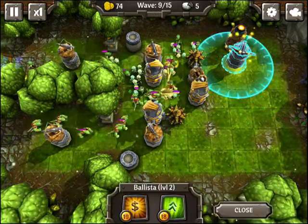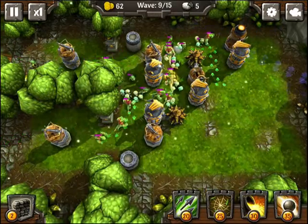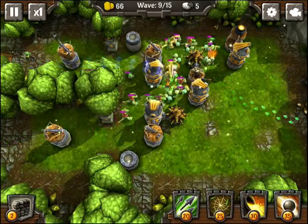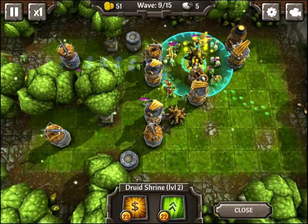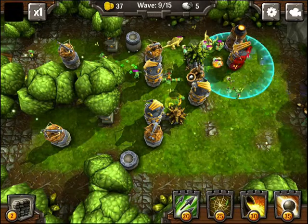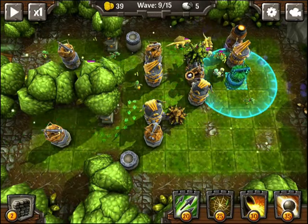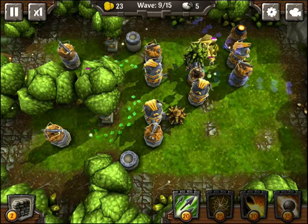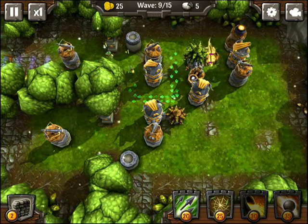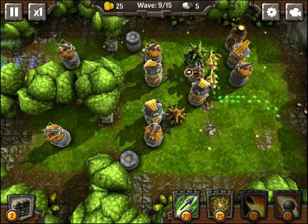Let's upgrade. That lava tower — look at that pour. Let's upgrade our slowdown tower and build this out to make them have to keep going back through. And that is wave nine — those dinosaur-looking things are more like bosses.